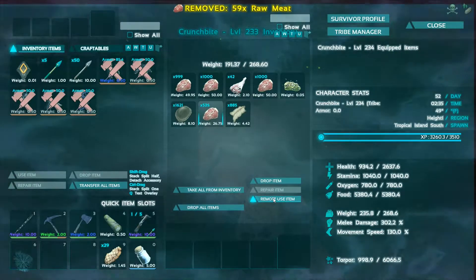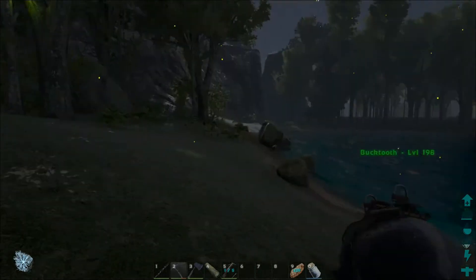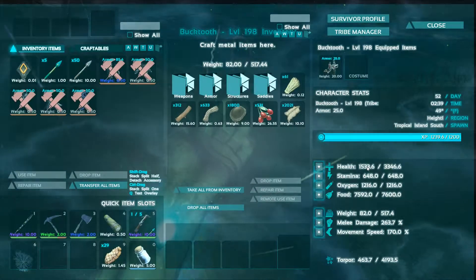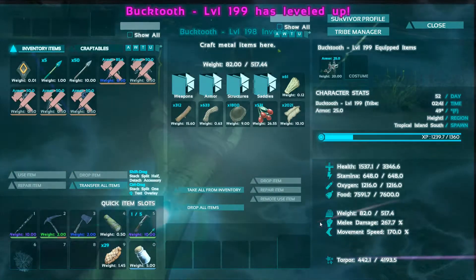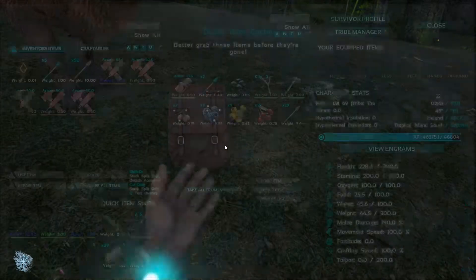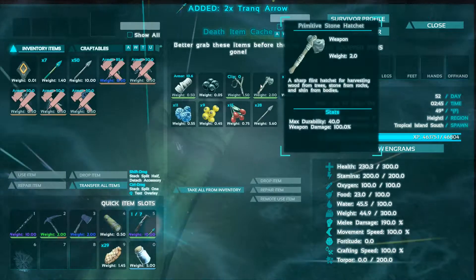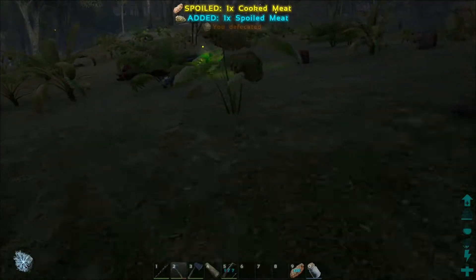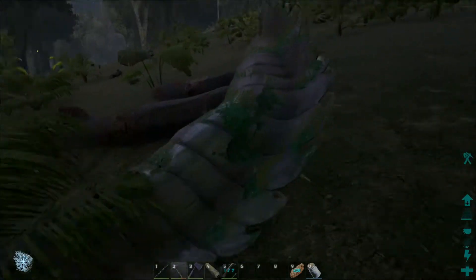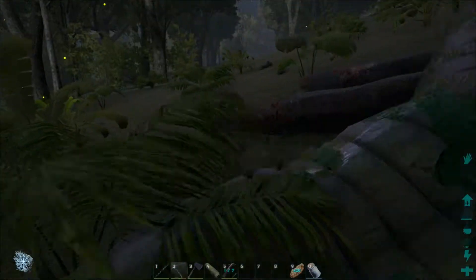Alright, I need to check Bucktooth's health because that was an insane battle. You're going to be on your own for a second, you can go collect everything. Bucktooth, what is your health like? Wow, you were way down. Let me up your melee damage a bit. I'll take those and I don't really care about the rest. That was a level 150 Arthropleura - nothing I need.